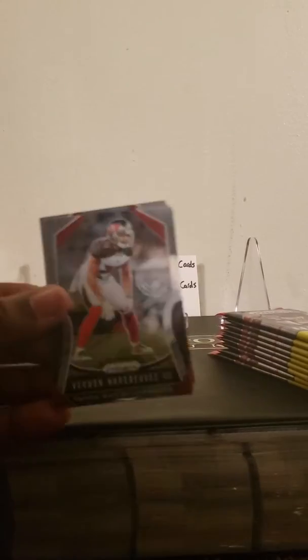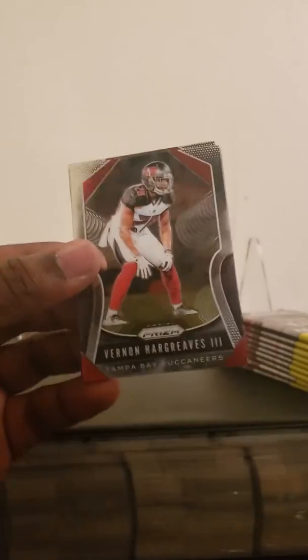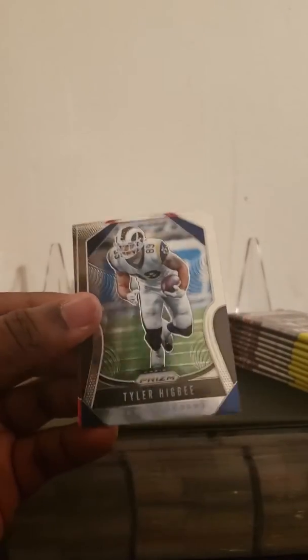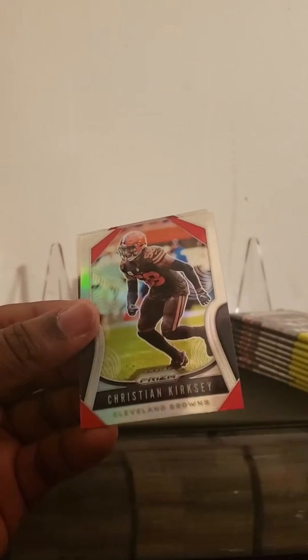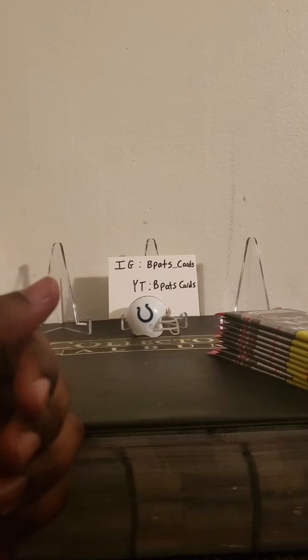Pack one: we got a Vernon Hargraves, Brend Hargraves, Tyler Higby — sorry — Christian Kirksey, and a Hakeem Butler rookie card. Alright, next pack.